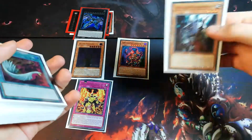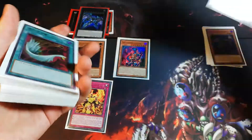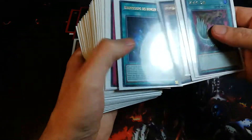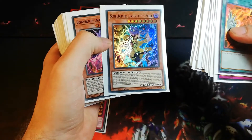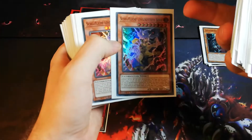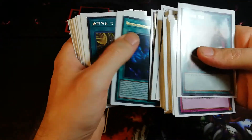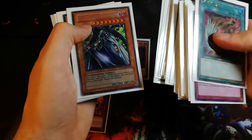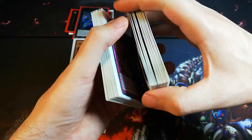We could go for the Red Eyes Archfiend of Lightning — 'Zwilling' is German, it means Gemini — this card is basically Raigeki. Its effect is basically Raigeki. But we go for the Doom Shaman. And because we discarded Fiendish Vino Warrior — when he goes to the grave, we can send a Fiend monster from the deck to the grave — we're also gonna do that. We send Belial to the grave.